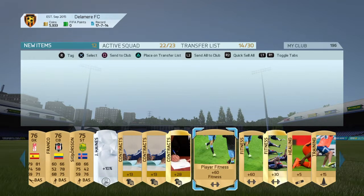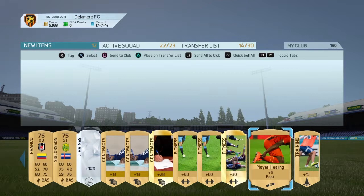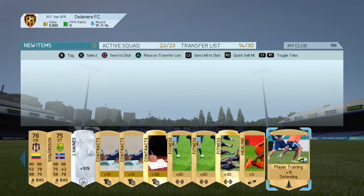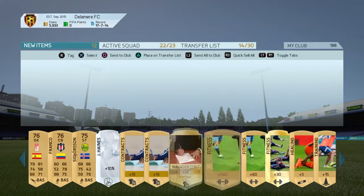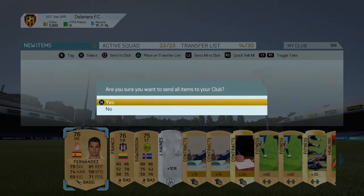Contracts are always good - manager contracts, player fitness, squad fitness. At least it's one half decent card - a heal 5 and a training card. That's still quite a poor pack. Still send it to my club, I'll talk about it later.